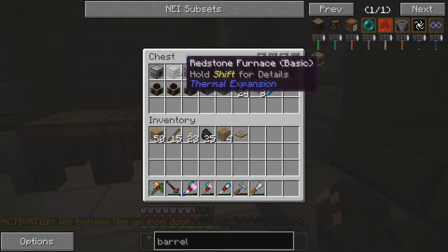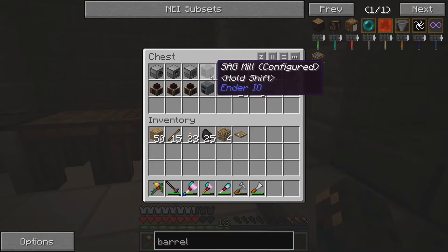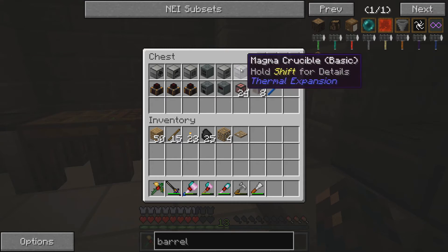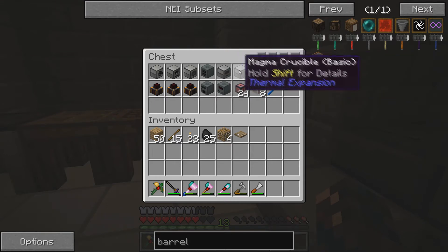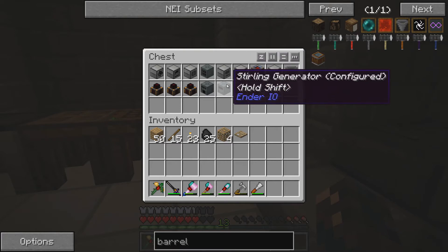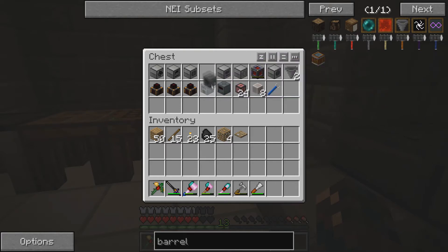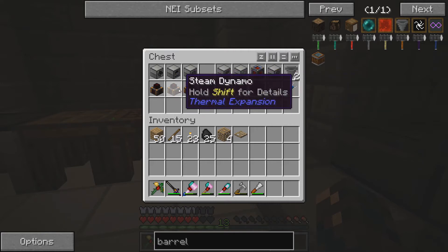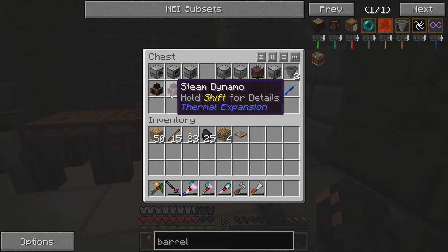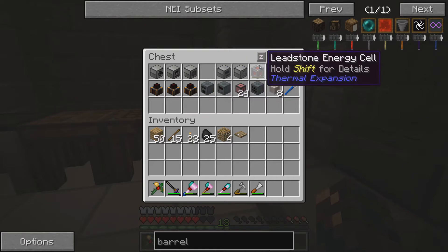So what have we got? We've got our sawmill, our redstone furnace, the pulveriser, the Aqueous Accumulator, Magma Crucible, and Fluid Transposer — all our machines from Thermal Expansion. Then from Ender IO, I've got the Stirling generator, alloy smelter, and a SAG mill. And most importantly, we've still got the three steam dynamos, which are pretty good at powering stuff.